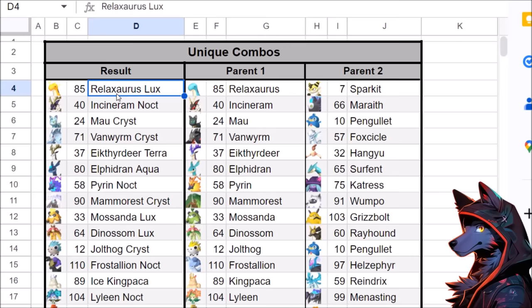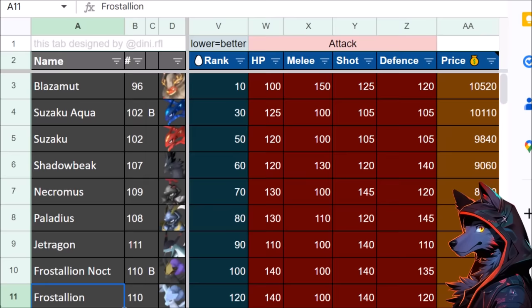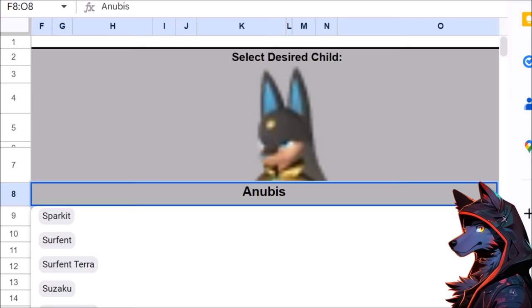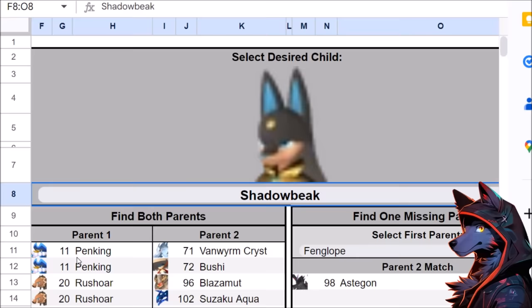There are also unique combinations for certain pals — these are the hybrid and subspecies pals that can only be obtained with specific combos. For example, to get a Mamoris Crist you need Mamoris and Wumpo. You also can't breed legendary pals unless you're breeding with the same species — you can't do something like Blazemut and another pal to get Frostallion; it's only Frostallion and Frostallion. Frostallion Noct is similar, and the same goes for Jet Dragon, Palladius, Nechromus, and Jormantide Ignis. Blazemut has the highest breeding rank so you can't breed into it — you have to obtain it through gameplay. That's why the spreadsheet is your new friend: look up the breeding power of pals to think about how to chain-breed into the pals you're looking for.